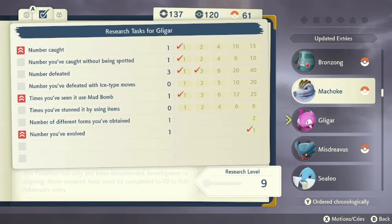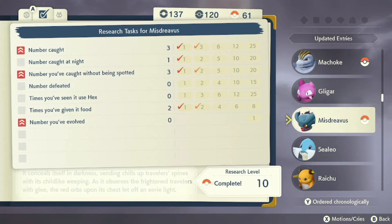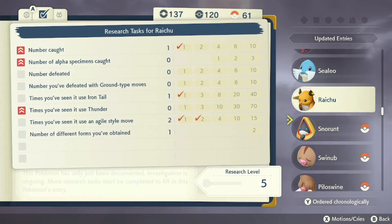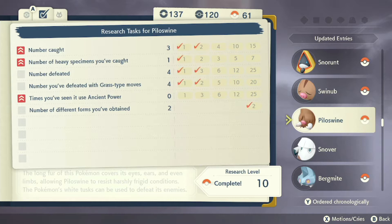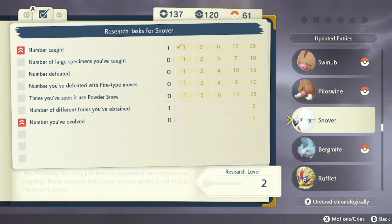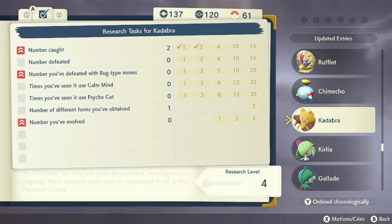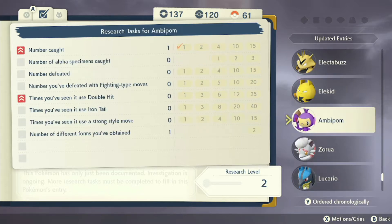I also got Bronzor and Machoke up a bit — Machoke I actually completed as well. I went off screen instead of using items. Gligar I almost completed. Misdreavus is probably one of the other new ones I got. I completed Swinub, Piloswine, and Mamoswine along with Bergmite, and got more Snover. We also just caught some Kadabra.